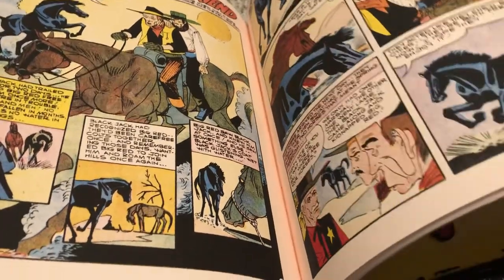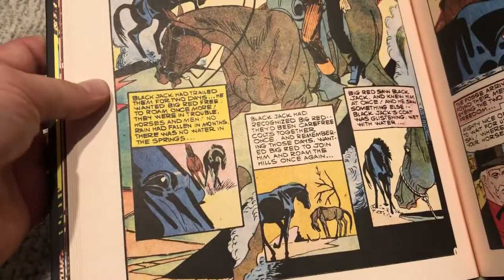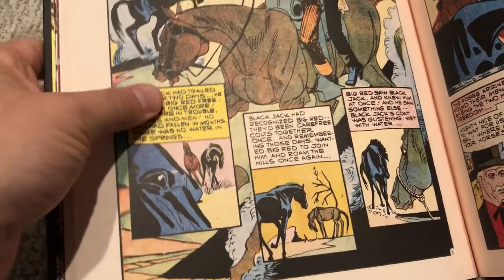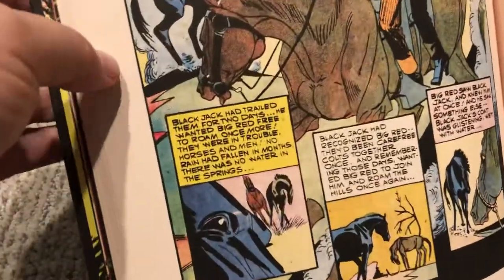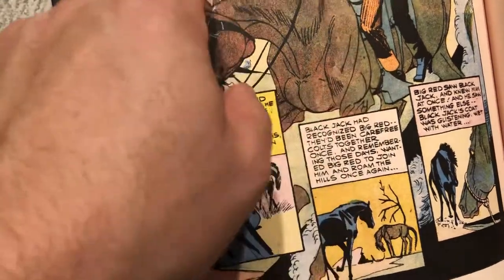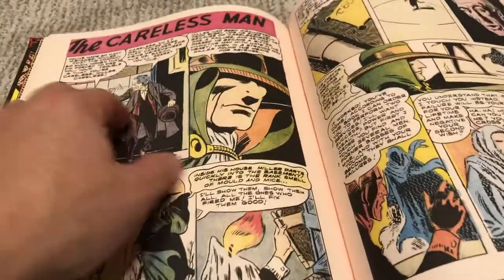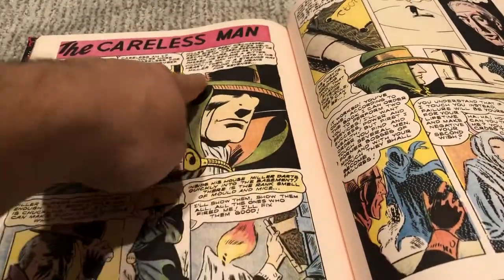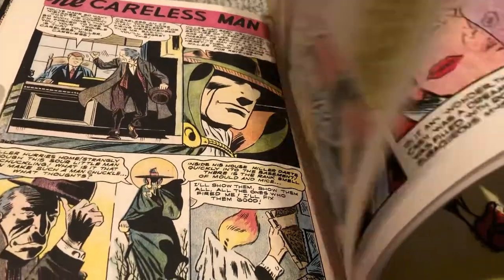I don't remember seeing this in the Fantagraphics stuff — it might be in there, but it's called Rocky Lane's Blackjack, and Blackjack is a horse. Artists notoriously don't like drawing horses because they're very hard to draw, and as you can see, Ditko did a pretty superb job of it right here. This is the main horse character and there are a couple of stories featuring this horse — it's just a very awesome horse.